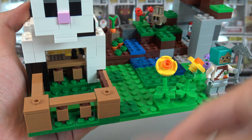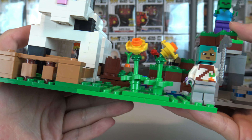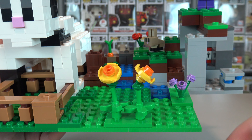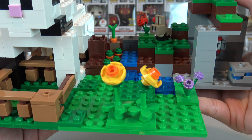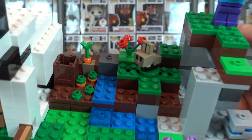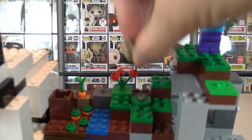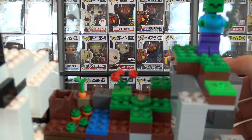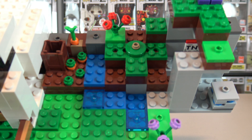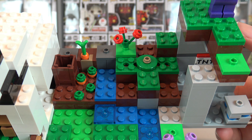In front of the build is a little pen to hold the rabbits. You can fit at least three or four in there but the set only gives you two. As for the rest of the terrain, there's a little sunflower bush — I guess it's located in a plains biome so sunflowers would spawn. At the back we have a little farm with carrots growing out and a small bush with a baby rabbit sitting there.